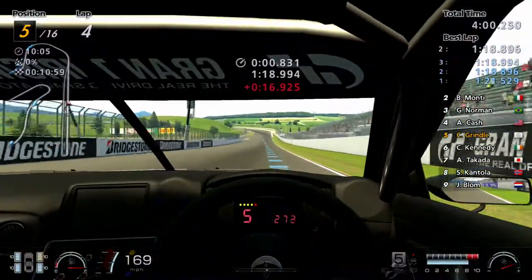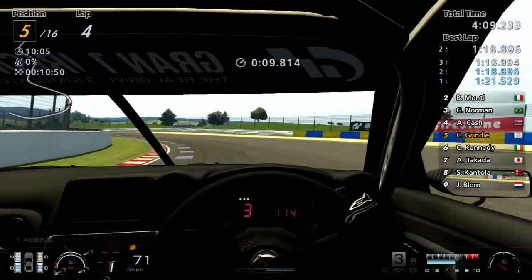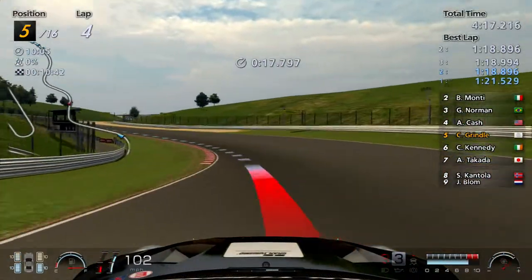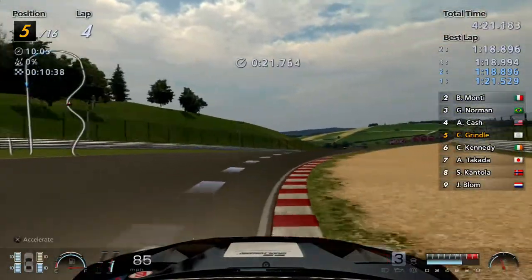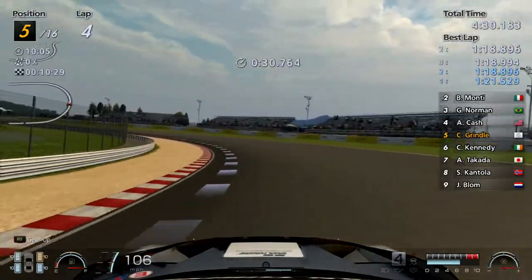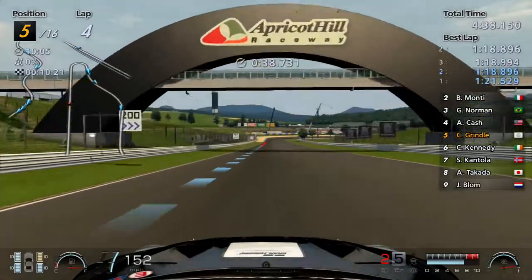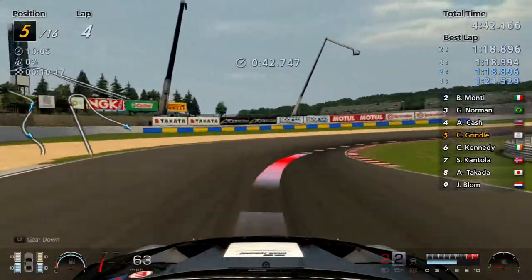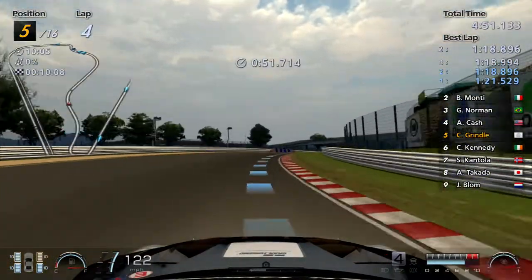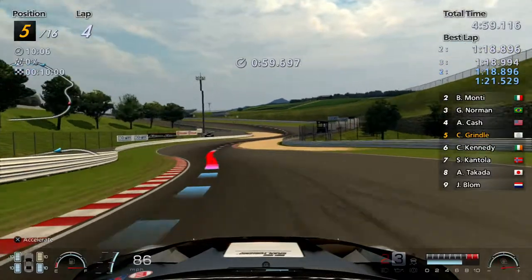Look at the car — the interior is fairly simple on this one. It's a very simple interior. I'm going to stick with our favourite view. I thought that was first place on the main straight — no way has first place got that far ahead. It wasn't, luckily. The gap is less than 15 seconds. We are gaining time, just not at a pace I'd want to be.